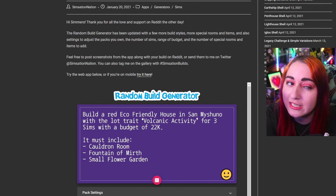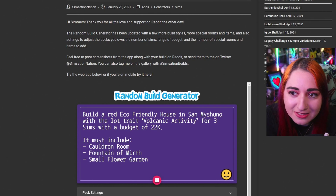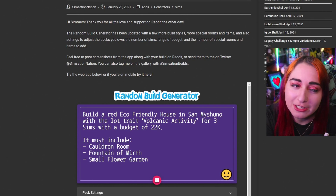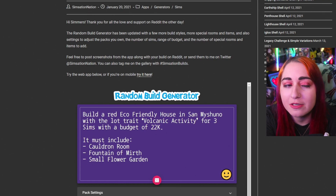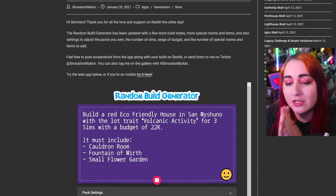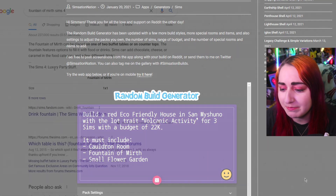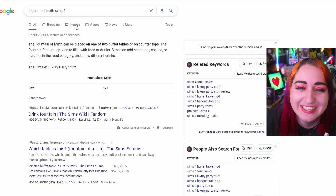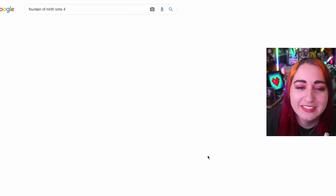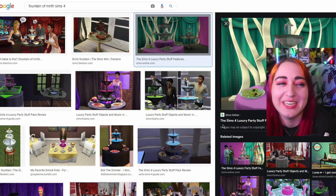The budget being a little bit low is going to be a struggle. I'm not going to be able to make too big of a house, but I have to make room for this flower garden thing. I mean, that's just landscaping on the outside, right? Maybe a courtyard type thing — eco-friendly house with a courtyard in the middle. The cauldron room though, that's going to be the hardest thing to fit. What is a fountain of mirth anyway? Luxury party stuff — it's a drink fountain.